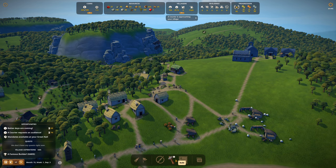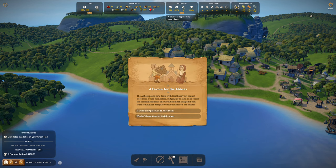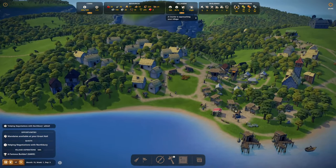Courier requesting an audience. Favor for the Avis — the Avis plans new deals with Northbury. You cannot host them in her monastery. Judging your land to be suited for accommodations, she would be much obliged if you helped her delegate work out deals on her behalf. It will be a pleasure to host them. 100% approval, 80% approval, failure minus 20% influence, trade price bonus of minus 25%. But we can go all the way down to 60% approval. Host Northbury merchants with approval above 60%. The only benefit to this is clergy — fine, we'll give it a try. Maybe it'll pay dividends down the road.